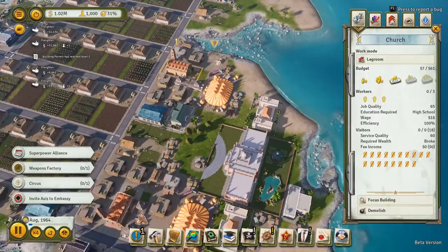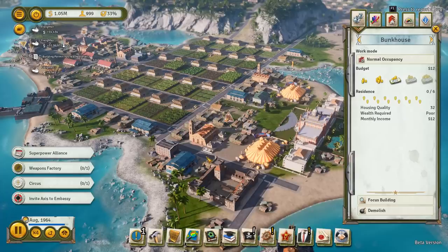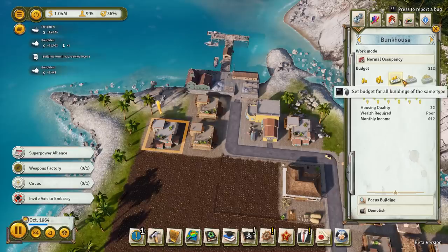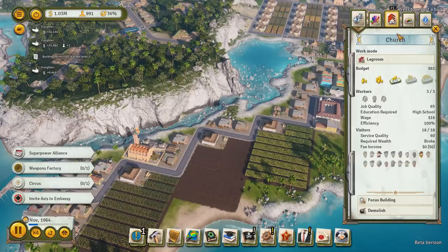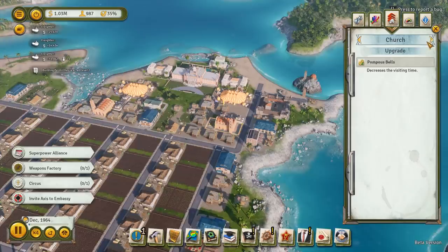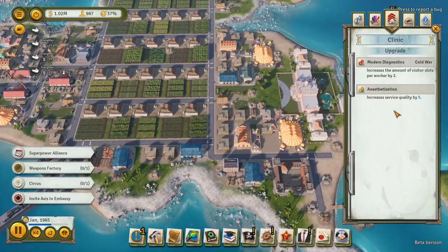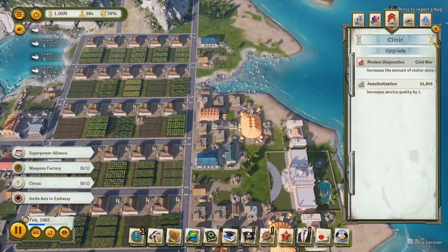We've got lots of churches going in. Now the churches are going to need upgrades. We want to upgrade them to pompous bells - run through them and do all the upgrades. All upgraded. And then the clinics need to be upgraded with anesthetization, which will improve their service quality slightly. And that's all the ones I've put in. That's kind of this end of the island - I need to do the same kind of thing at the other end, but I might do that offline.